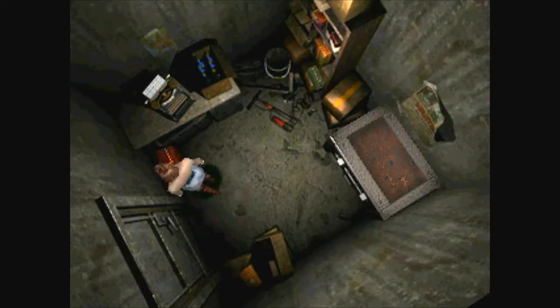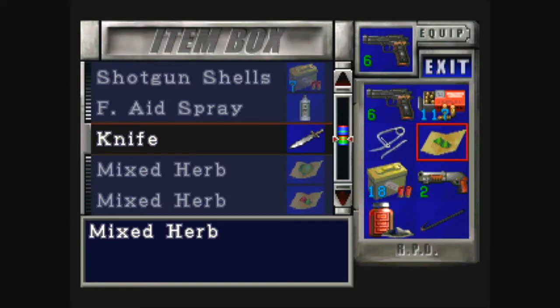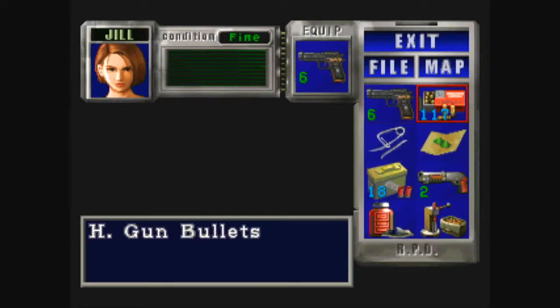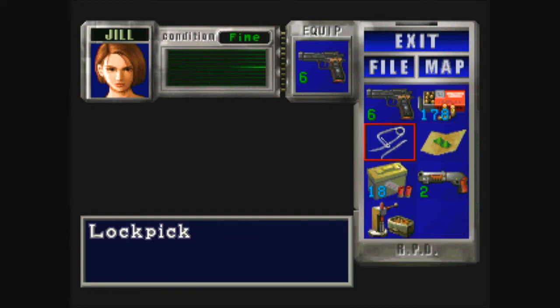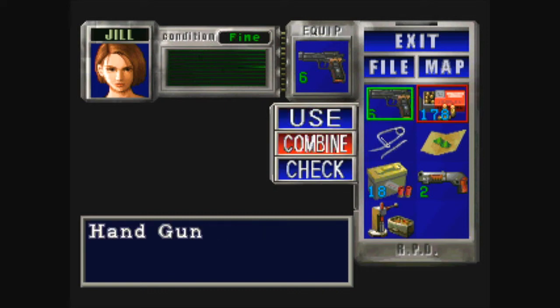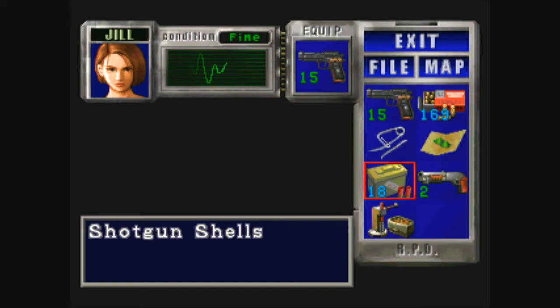Okay, I gotta put some stuff away. Grab the handgun bullets — yeah, 61. That's an average of 20 bullets per powder. This is the best strategy: combine similar gunpowders to get more ammo out of each one.